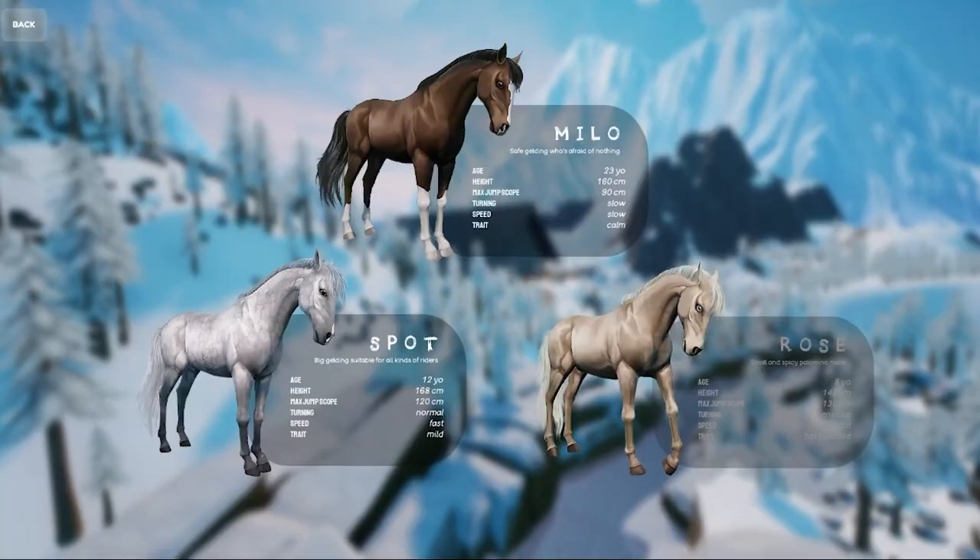Milo is a very old horse — he's 23 years old, 160cm, so he's almost as tall as me. He can only jump a max of 90cm. He is really slow in turning, really slow in speed, and he is a very calm horse.